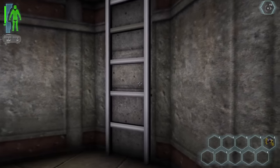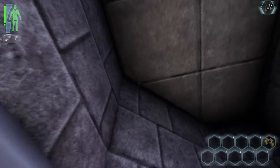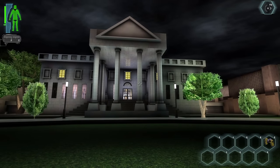The White House wasn't the only mostly complete level to get cut from the game. There was also an area called Mount Weather, which was a government bunker. Out of all the things cut from Deus Ex, these two levels are described as the truly deleted scenes of Deus Ex.